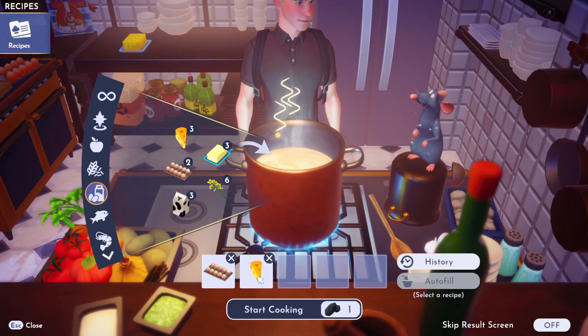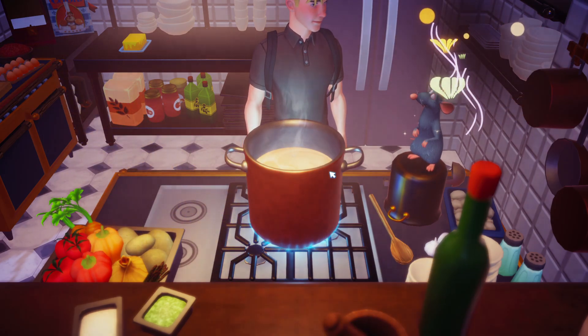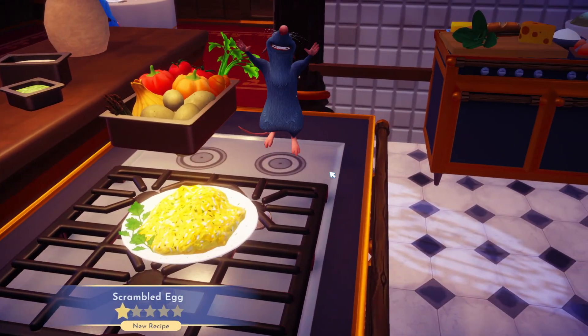So just literally eggs and cheese in the cooking pot, and that is going to make you some scrambled egg. It's a two-star recipe, and there we have it.